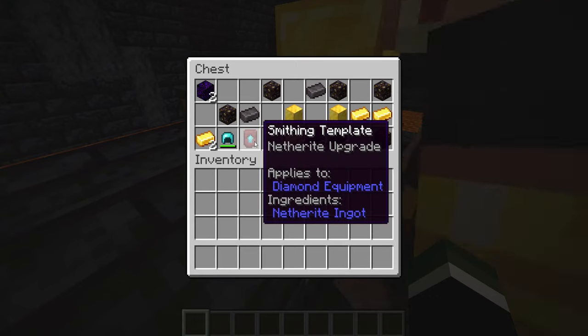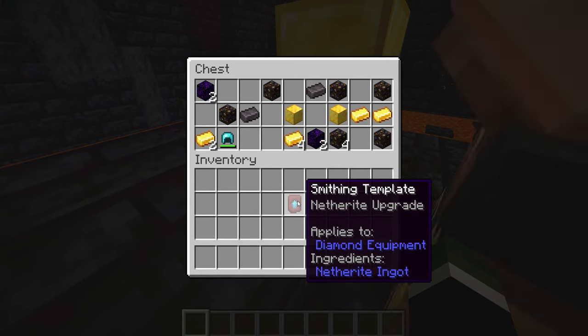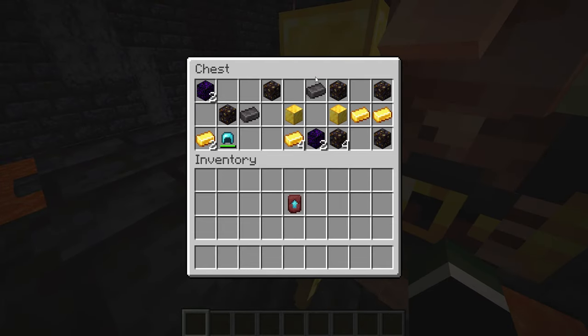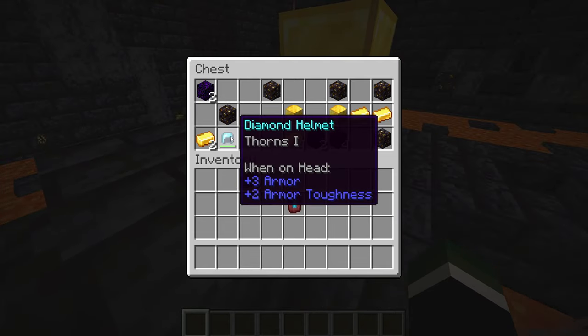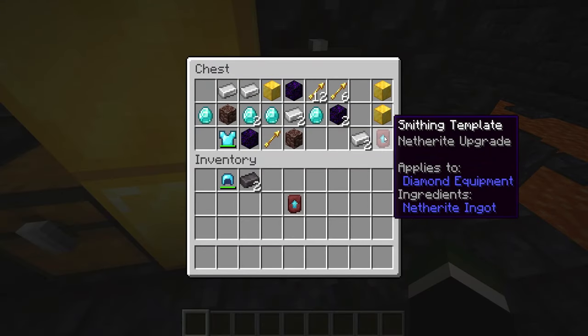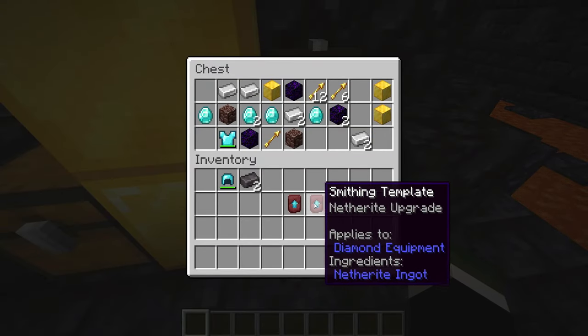For example, there is one right here. You only need one because you can duplicate these. I'll be taking them home with me. Let's see if we got one inside of here as well — and we did get lucky and got two straight away.